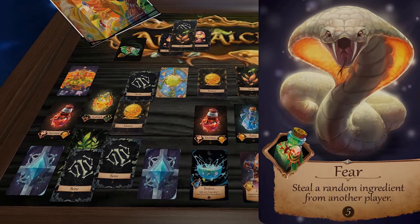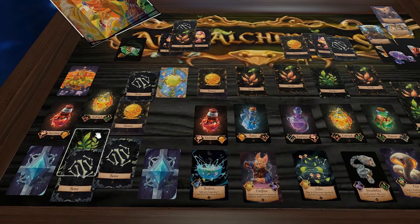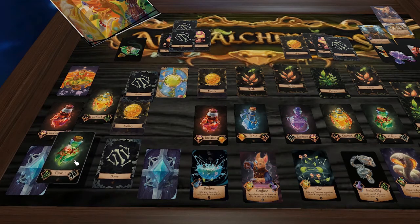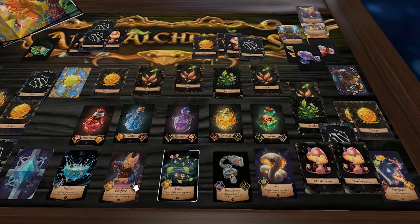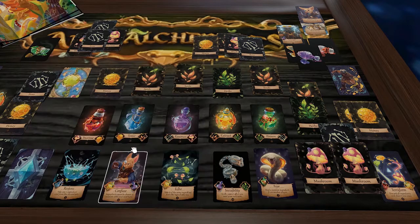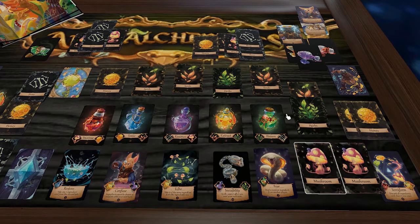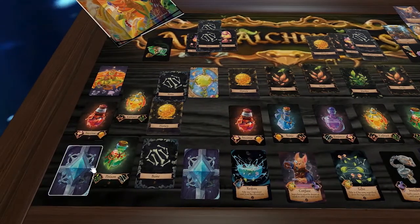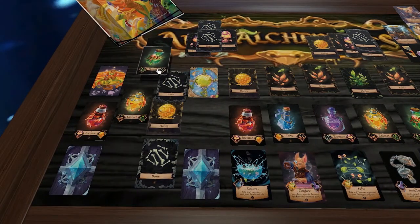This player eyes the Fear spell — steal a random ingredient from another player. They make another green potion, discard it, and grab a Poison card. Back to the Honey Badger, they go for Confuse — worth 15 points — which needs a purple potion requiring bone and mushroom. They spend their turn getting bone and mushroom.